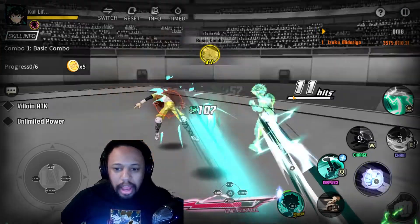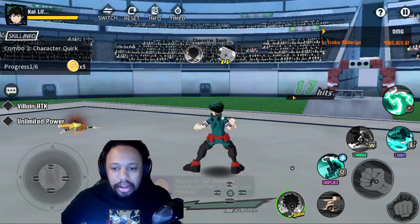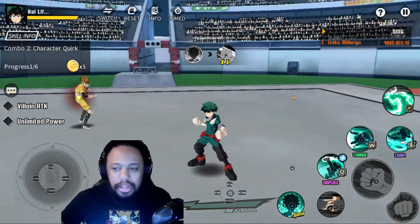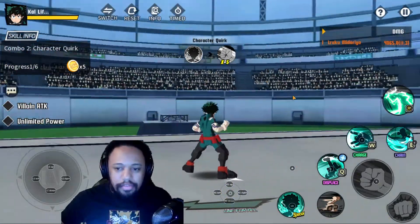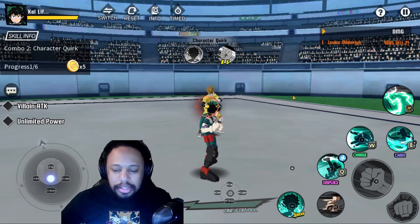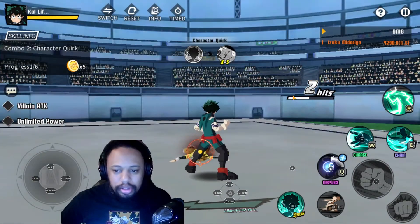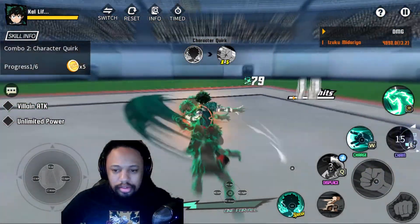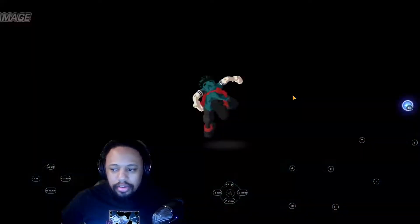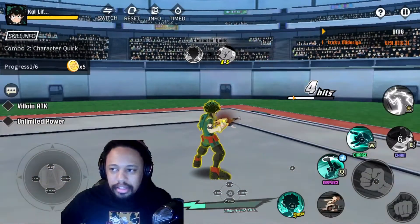I'm showing you how to do this on BlueStacks because this is where you will be able to get it done. As you can see, it's very easy — you can move the analog stick on the right analog stick to have free movement. The easiest thing about it honestly is that it's just very smooth. And look, we can even do a Detroit Smash — nice and easy.